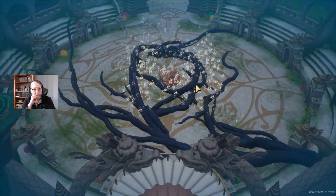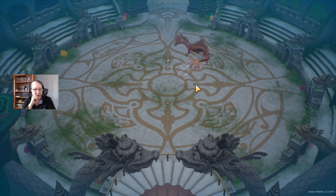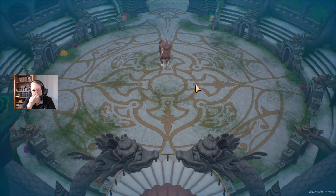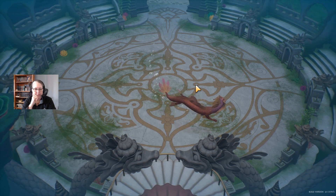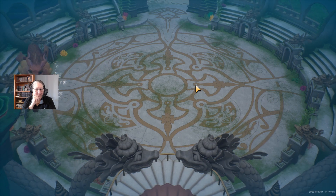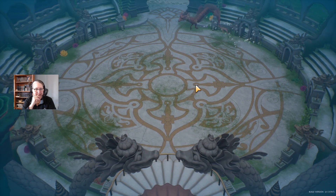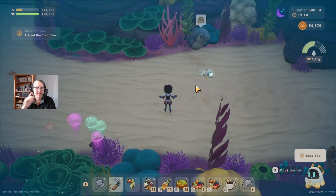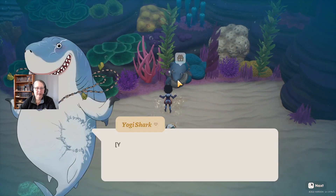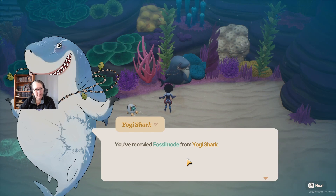Oh my gosh, it's a little dragon thing - it's like a kirin! Oh, how cute is that! Wow! Well, let's go talk shark. You don't understand what's being said. It's offering me a present - you received a fossil node from Yogi Shark. Yogi Shark! Hmm, now I'm thinking because I missed this section I'm going to have to float back.